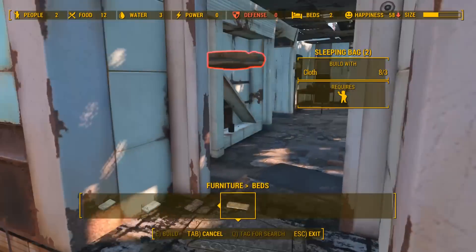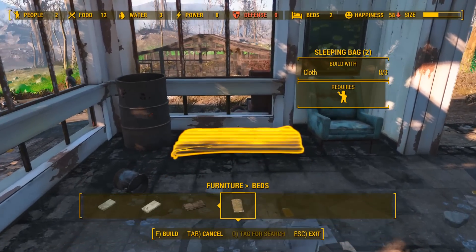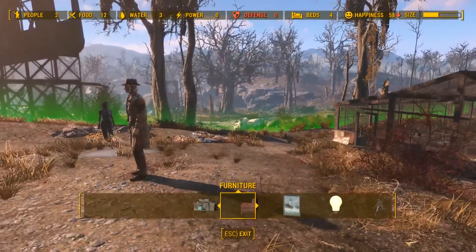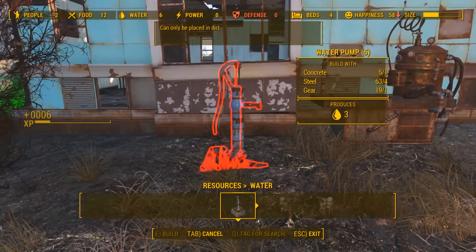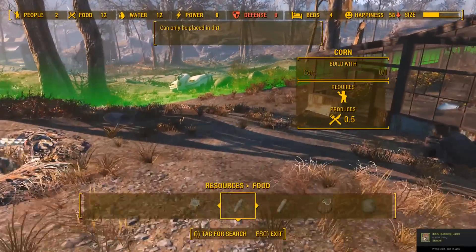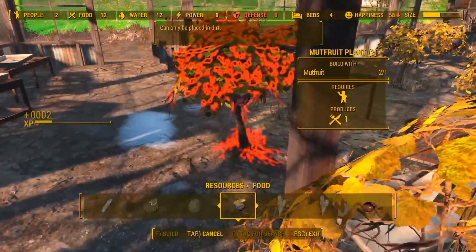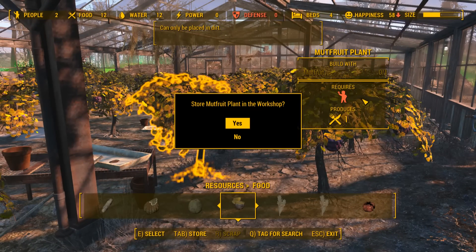We can build two beds this way — put two beds right here, there is room. That'll at least get a couple more settlers. They need more water for sure. Let's give them some more water — build a couple pumps. Give them three or twelve water. They don't need food at all, they've got plenty of it, but we can always plant more. They'll never have to worry about food.